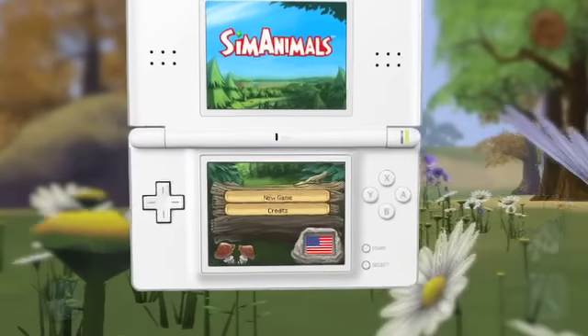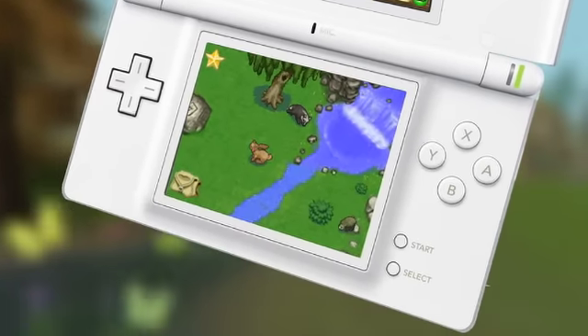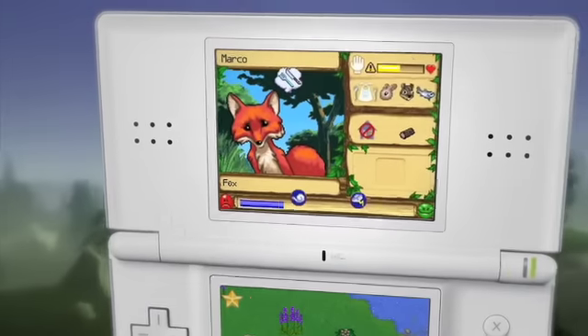With the DS, we really wanted to use all of the strengths of the system, so we implemented microphone functionality for blowing wind and for pollinating flowers. Everything is controlled using the stylus, so it's very tactile. We have a top screen as well, so we can show how happy your animals are at any time and what they need most.